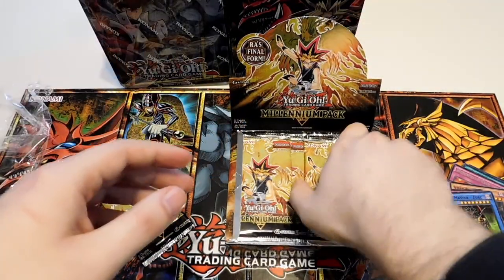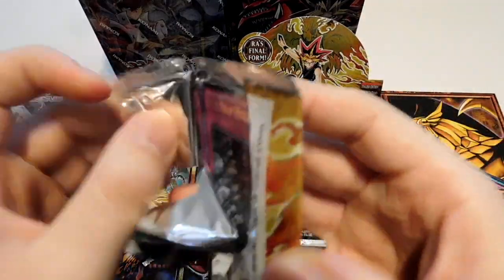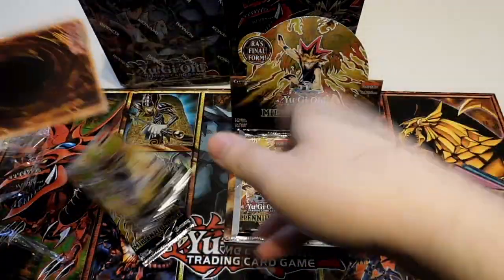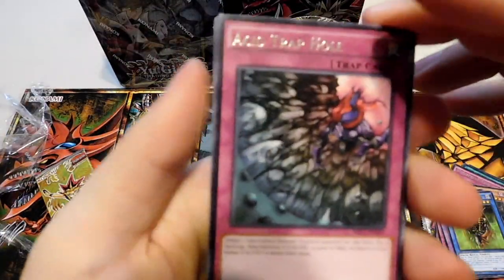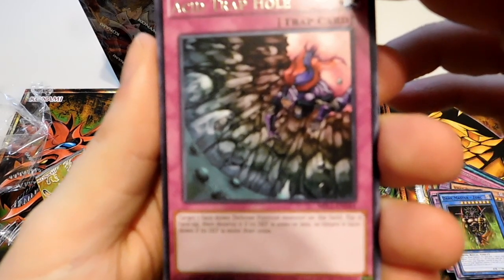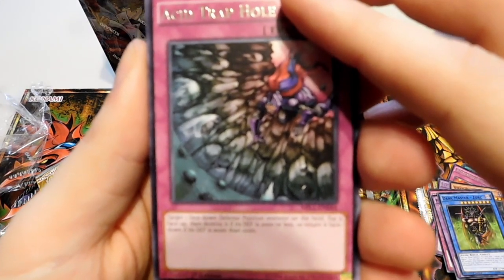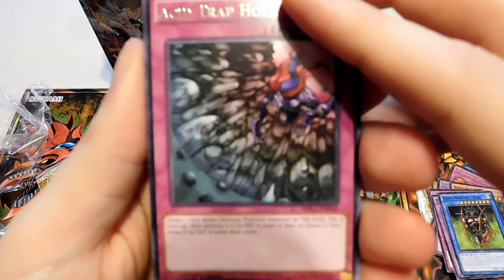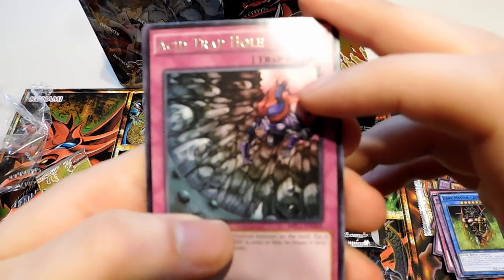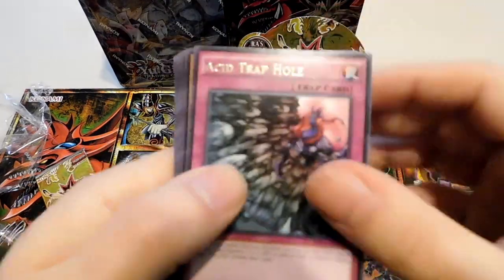Another Dark Master Zork. An Acid Trap Hole — target one face-down defense monster on the field, flip it up, then destroy it if its defense is 2,000 or less. I used to have this card from one of the video games, I think Dark Duel Sagas. I have it — it's in terrible condition. But this is actually a different artwork too, it's actually a lot cooler than the other one. The other one was a little more graphic, but I like the emphasis on the character.